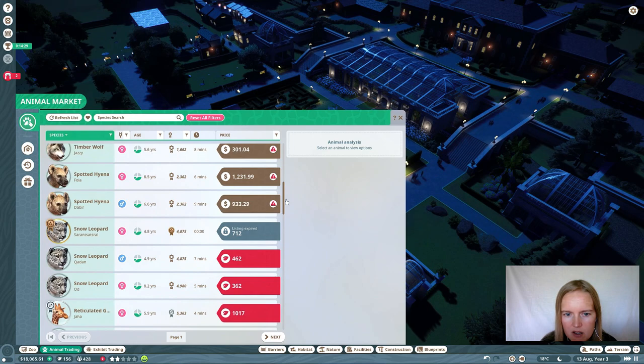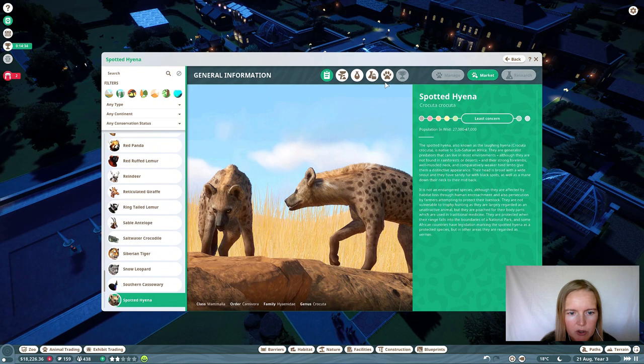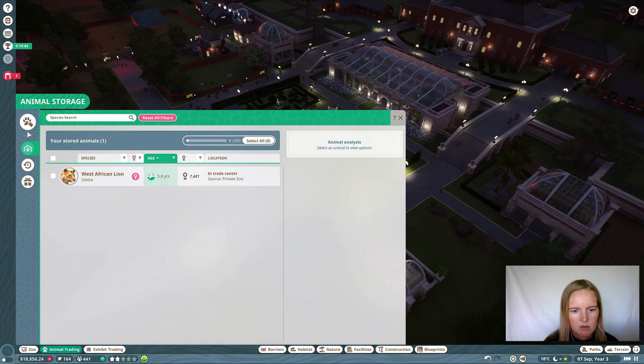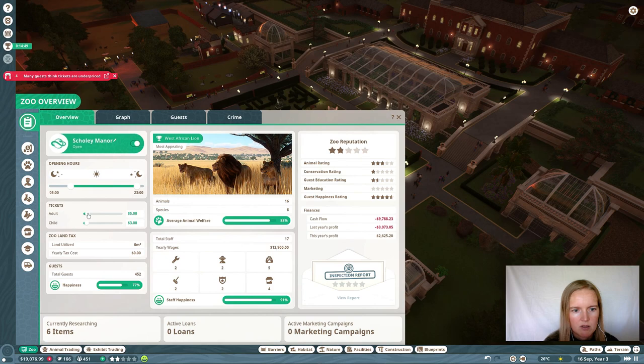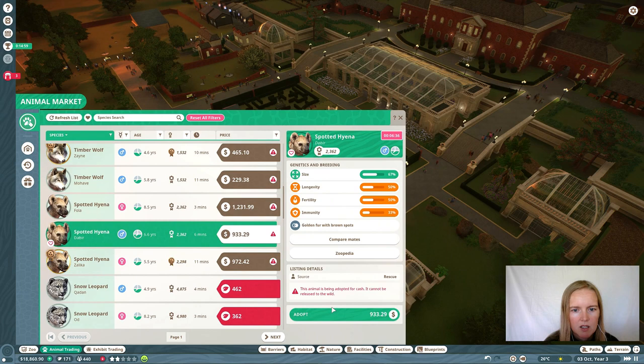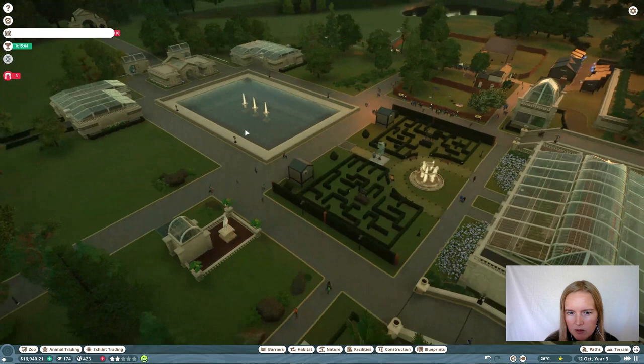Let's add some hyenas — they need two, one male, one female, as young as possible. I thought I bought one, apparently I didn't. Okay, first get the ticket prices up — need more money. No crime, that's good. Hyenas — one male, one female, as young as possible. Seems like a nice spot here.